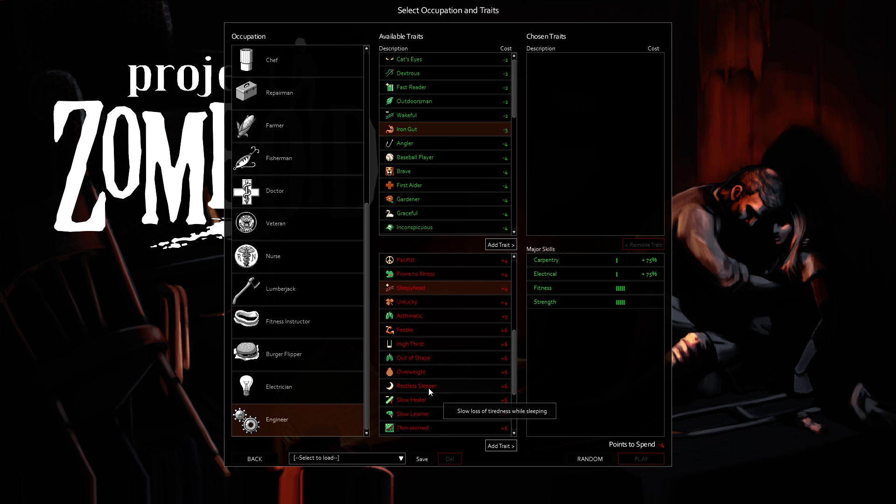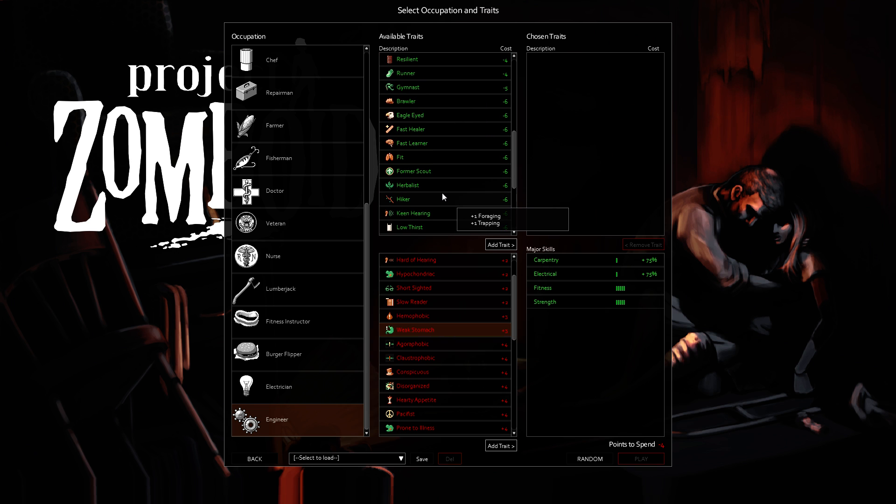Iron Gut and Weak Stomach. Iron Gut feels completely worthless to me unless you're out in the wilderness without the Herbalist trait. If you have Herbalist, you know what berries are bad. It's not that hard to get food, especially with all the non-perishable food in the early game. Once you get farming going, you should have plenty of food. Iron Gut is really for when you have to eat bad food, and I've never run into that situation. Weak Stomach, for me, is an easy plus three points — I never eat something that's bad, so it's not something I'd ever worry about. It's just an easy three points to put into something cool.